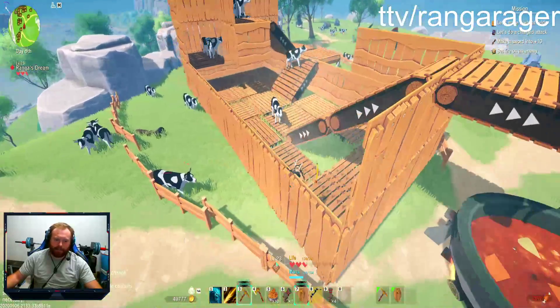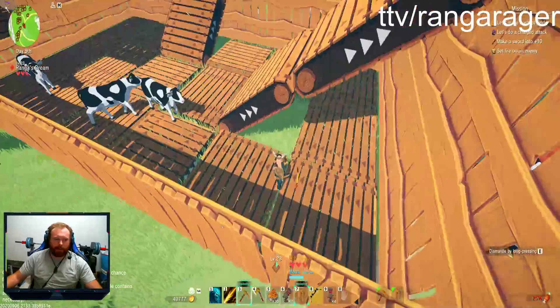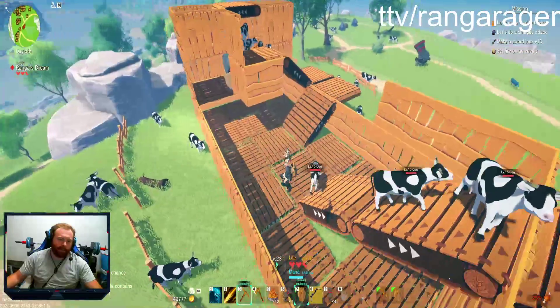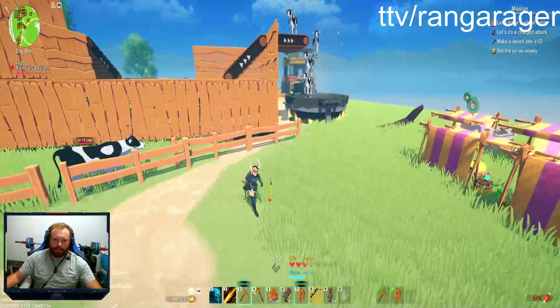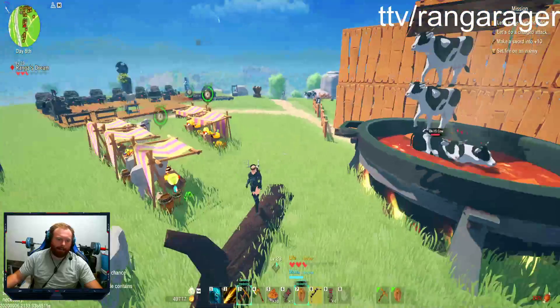You can get rid of a lot of this structure — it was just me testing out stuff. None of these conveyor belts here are getting used, and none of the ones in the back there are getting used either. So you can really get rid of a lot of extra stuff and just have the bare bones. But yeah, I'll leave that up to you — that's essentially how you do it: make a big tower, a cow pyramid.